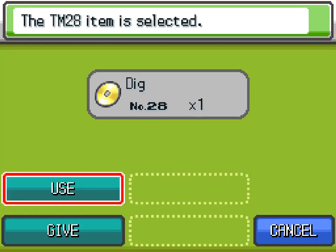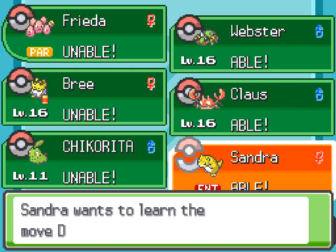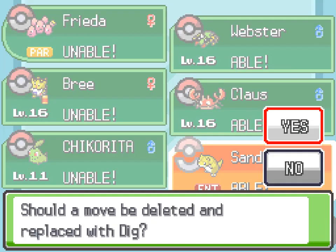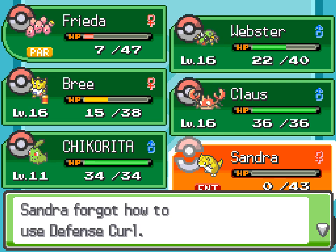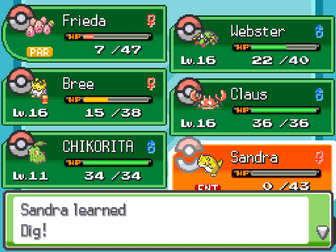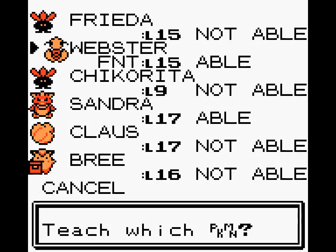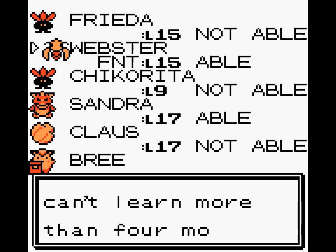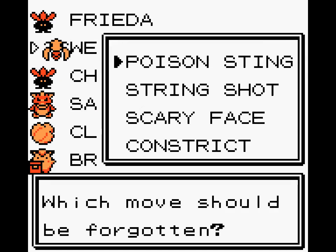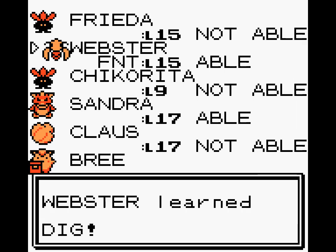Anyway, here's a TM for Dig. Dig is a two-turn move and isn't even as good as Solar Beam, but it is the only ground-type option for Sondra until Sand Tomb, and considering it's a STAB move we kind of want it. In Crystal, it's also Dig, but I taught it to Webster instead of Sondra, because Webster doesn't have Nightshade in Crystal — and Nightshade is actually a somewhat good damaging move compared to Poison Sting.